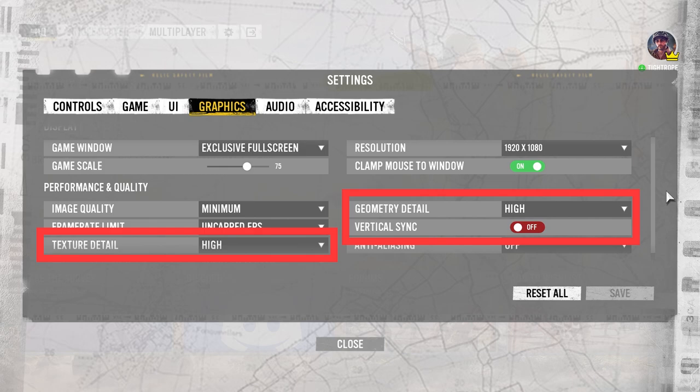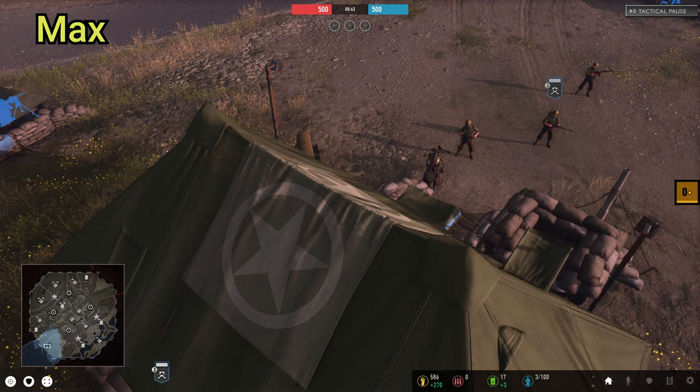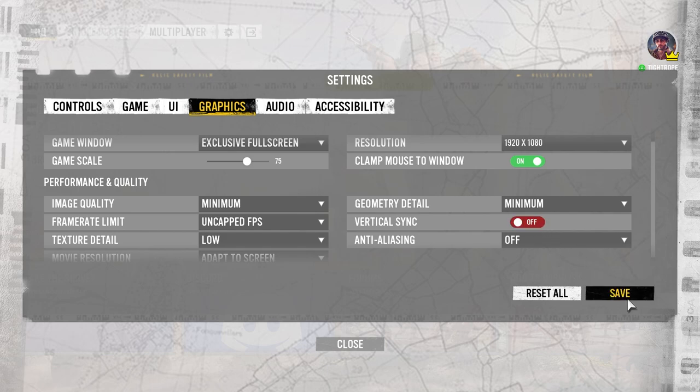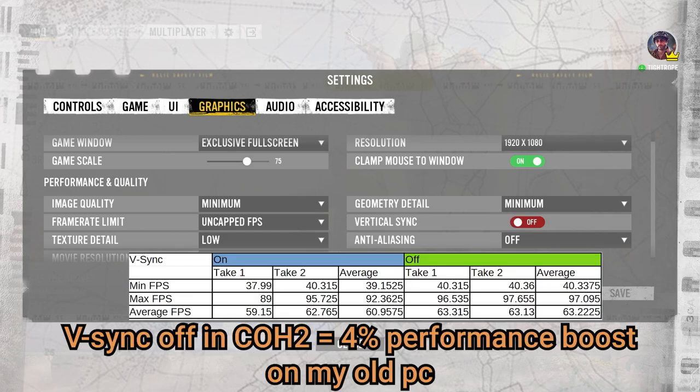These three settings also reset themselves every time I started the game, and in my testing I didn't notice any differences when altering them, leading me to believe they've been disabled for this pre-alpha. But if you're desperate for some extra performance, you might as well try turning them down to lower settings and turning VSync off, especially given how negatively VSync impacted Company of Heroes 2's performance.